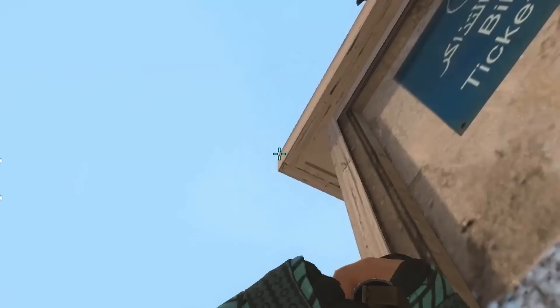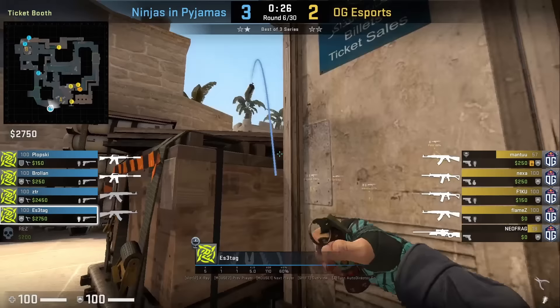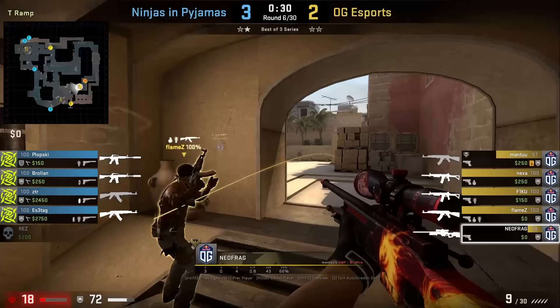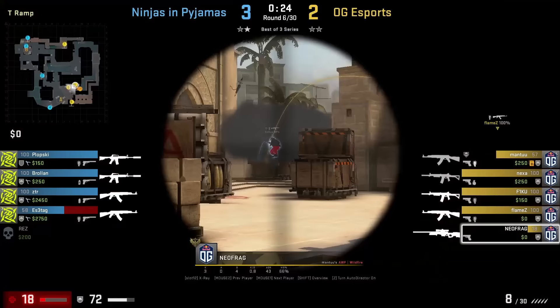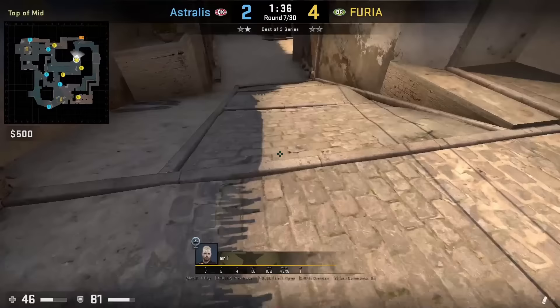S Attack throws the OP ticket one-way smoke — crouched behind ticket, aims at the corner, then right click throws. Afterwards he gets on top of ticket where he has a one-way to work with. This is a very strong smoke I've shown multiple times in past trick videos, and from Neofrags' POV you can see S Attack can hardly be spotted, getting two frags with it. Nowadays you see this smoke used more often on pistol rounds than gun rounds in the pro scene.